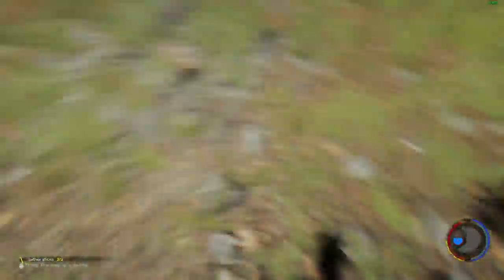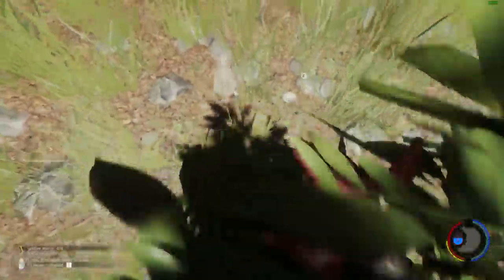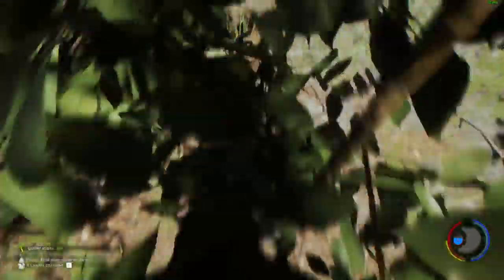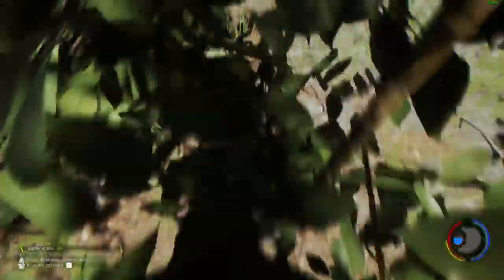Another thing to mention: the climbing axe. They did take away the surfaces you could use it on — reduced by a massive amount — but they've now re-added those, so you can pretty much use the climbing axe anywhere to climb down sinkholes, up sinkholes, and all that kind of stuff. That's been reinstated, which is awesome.